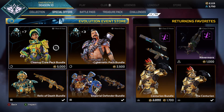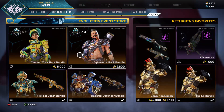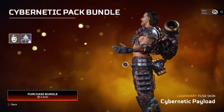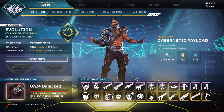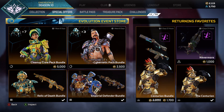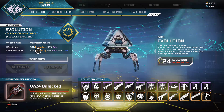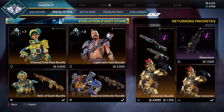So you get two skins - those are the Rampart and Fuse cyber ones, both gold. You get two gold skins and ten packs for seventy-five hundred Apex coins. Without the bundles you'd be spending thirty-three thousand six hundred coins.